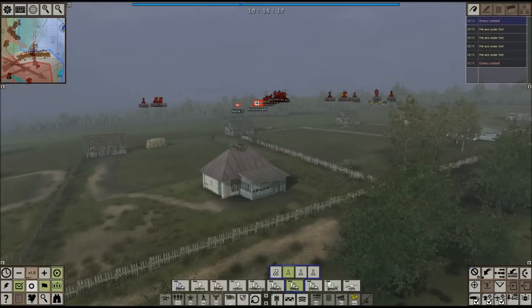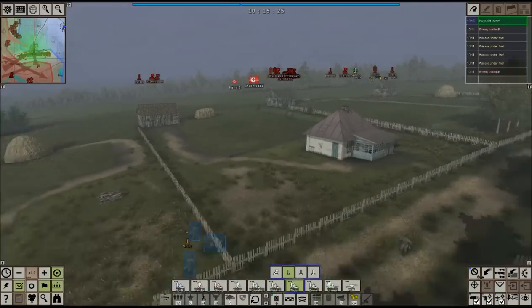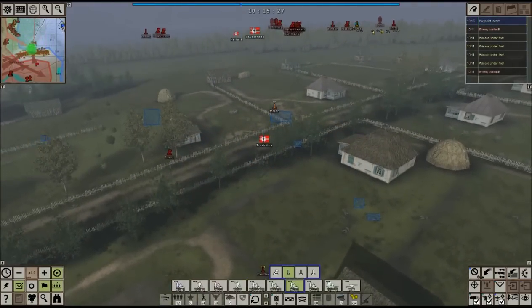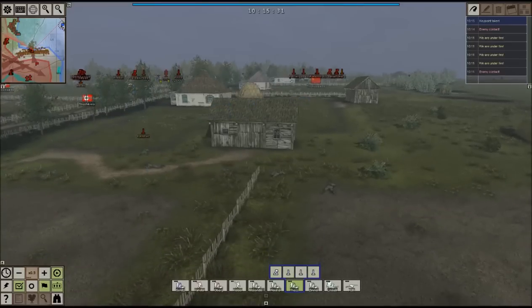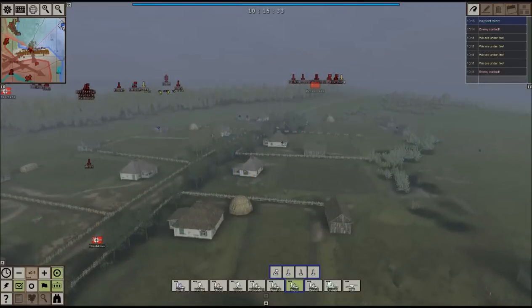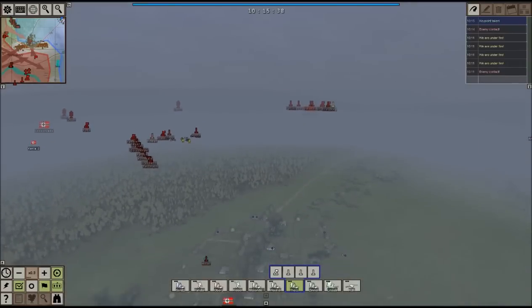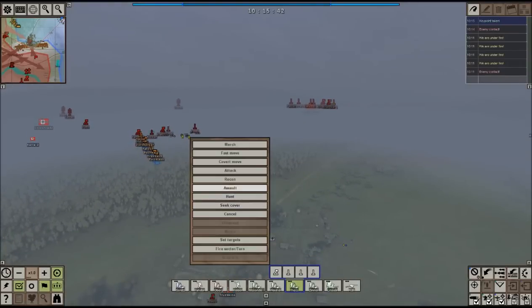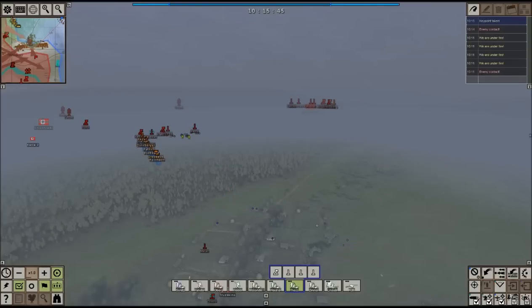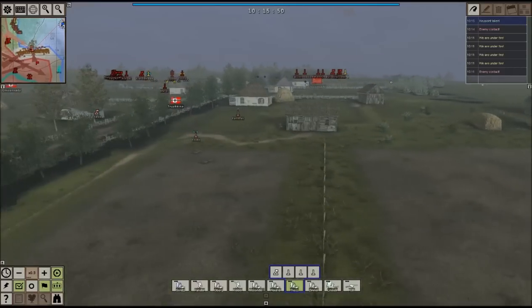We've got more Russians. Key point taken — beautiful, we have taken Trushinko! At this point we are in combat with the Russians on the other side of the town. We want to make sure we secure this area. The guys in the woods are pretty much dealt with — I think we can go ahead and start assaulting through the woods and hit the enemy right in the back.